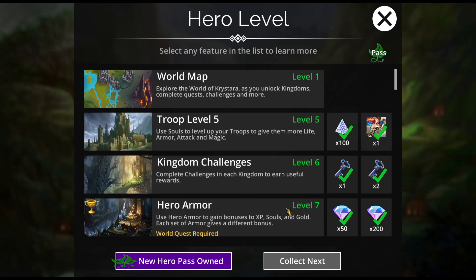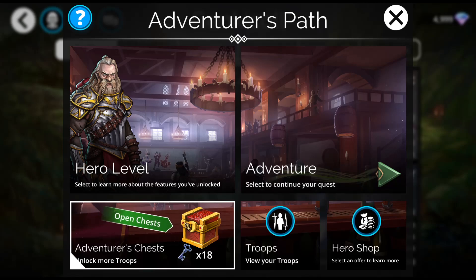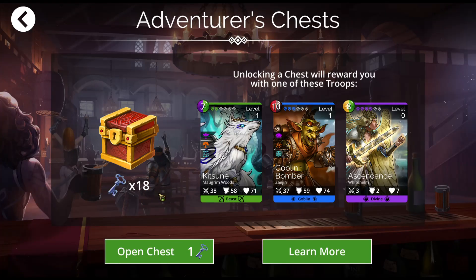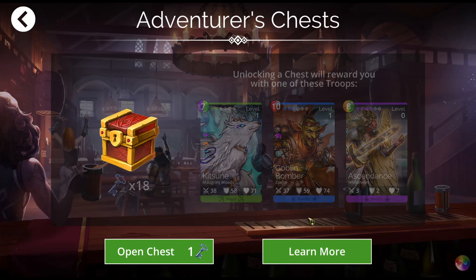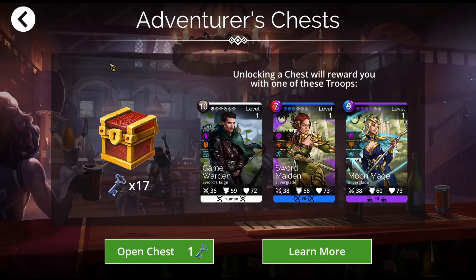That's where I stand, and I wanted to be able to show you exactly what you would get. That is what I've got for you on the hero level stuff. Those new keys can be used right here on this screen. Unfortunately, you can only use one at a time, but this is the only troop I'm missing. Maybe I'll get it on my first key — and I did! I can't believe it! That was the only one I was missing. That is fantastic luck. I'm so happy about that.